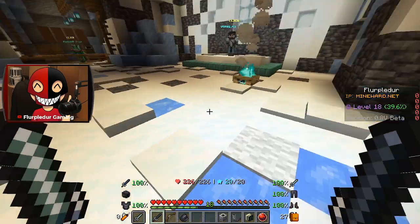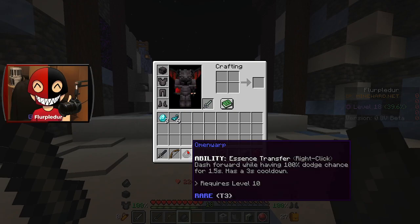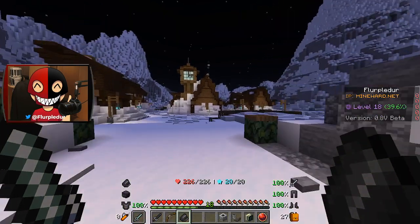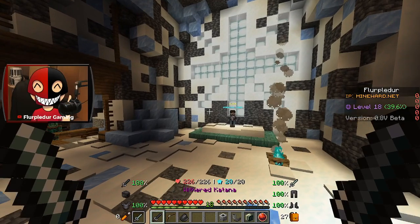I've got some new things to mess with in my hot bar. Number one, I've got this omen warp. You right click it, you travel fast, and you have a 100% dodge chance for 1.5 seconds. It's pretty freaking sick, I like it.